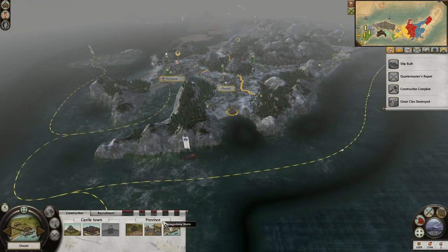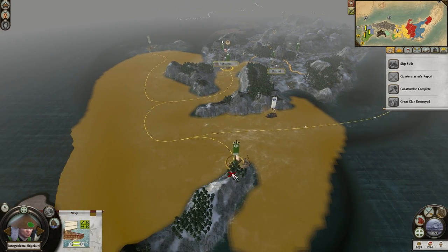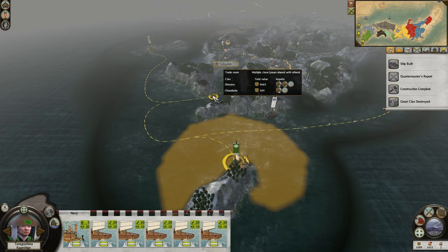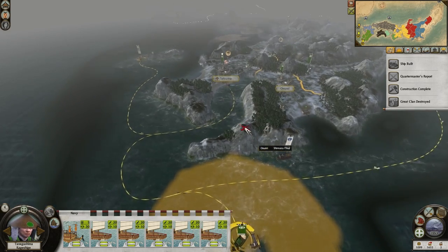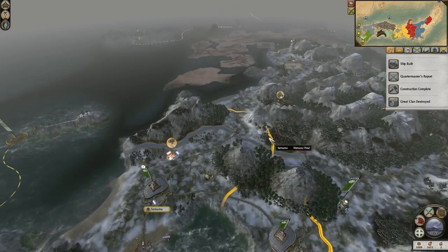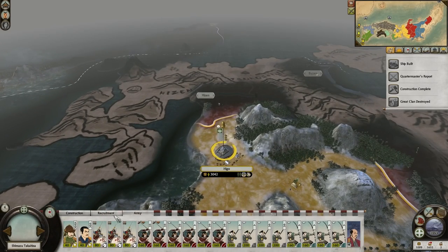This is one turn away from being done. 4.6k money making off that — it's ridiculous. Alright, so next turn we may be able to trade with someone else again, which will be great because we can make lots and lots of money off our trade.